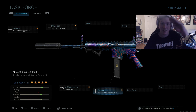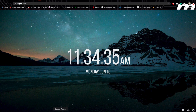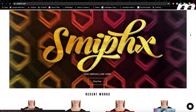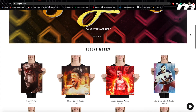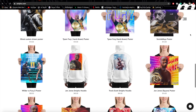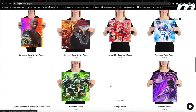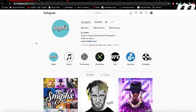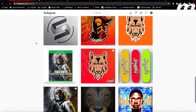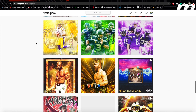Quick self-promotion before I head out — I run a website called smiphx.com where I make custom graphics, posters, clothing, and custom logos. I'm a graphic design major in college so this is a way I make income. If any of this interests you, give it a visit, and follow me on Instagram where I post all my new designs. Hope you guys have a great rest of your day — see you in the next video.